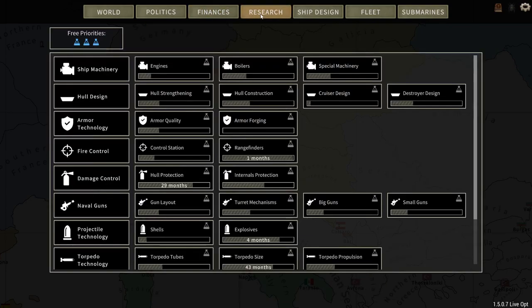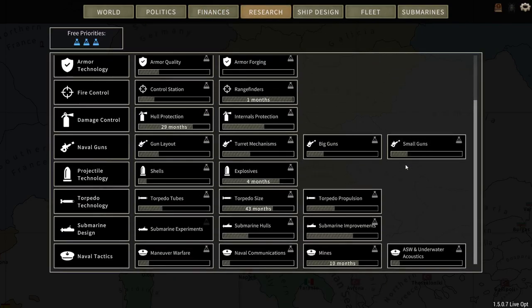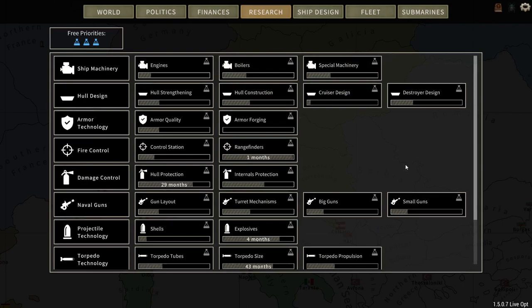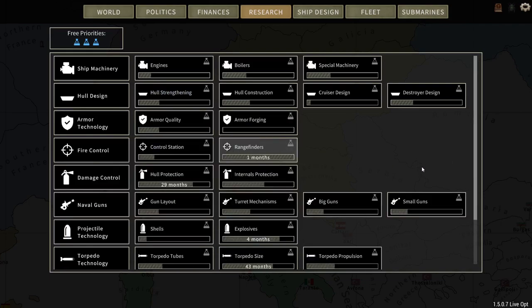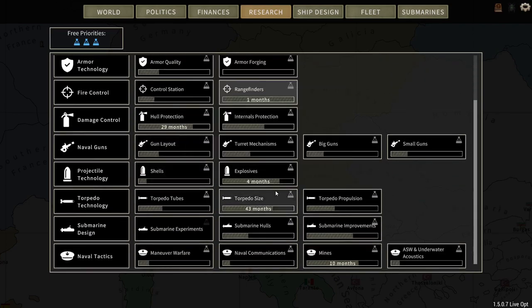For research, the closest thing coming up is the rangefinder going to tier three, though stereoscopic rangefinder tier three would be better for my capital ships. Rangefinder is coming up in one month. I'm not going to be using research priorities because if you boost one area it speeds up, but everything else in your tech tree slows down — so overall you're researching things slower.